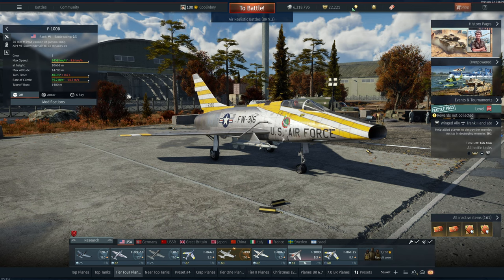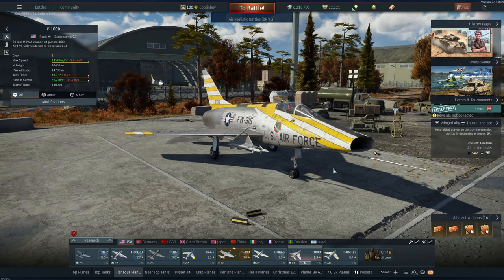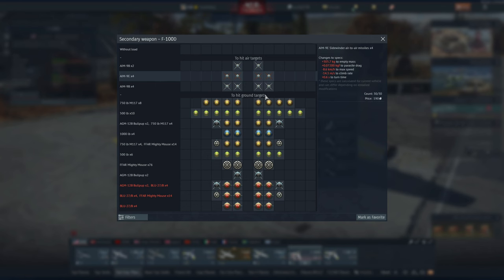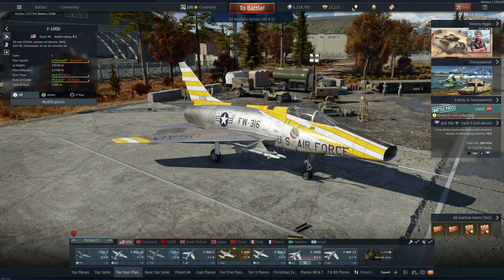I wanted to see if this is any good at 9.3 BR, whether it's still suffering. There was a lot of debate when it was at 9.7 BR that it shouldn't be there — all the up-tiers put it in serious trouble. With all the BR compression it was time to drop. The AIM-9Es are substantially better than AIM-9Bs in pretty much every single way: better tracker heads, better speed, better range, for about the same weight.